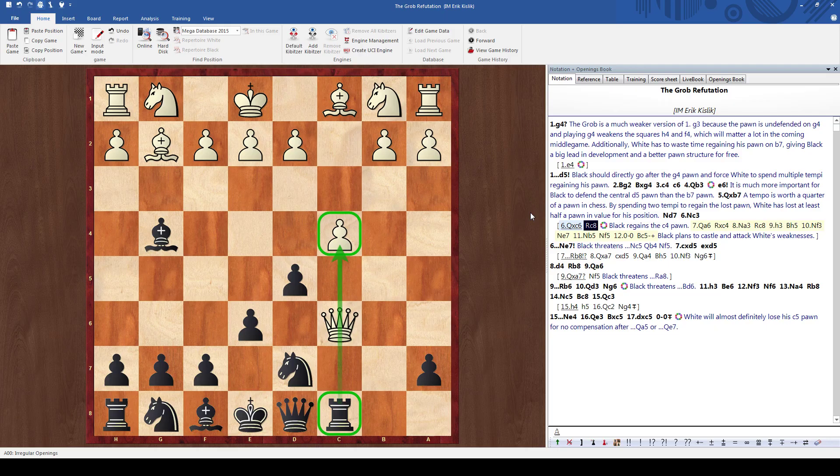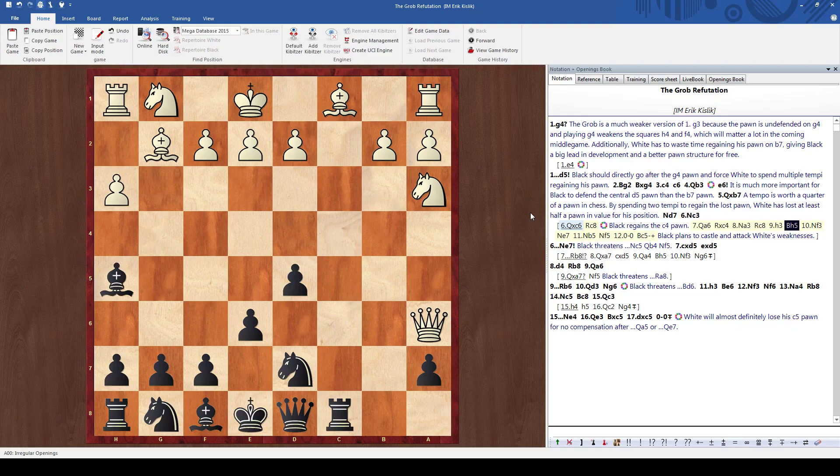White could go queen takes C6, but then we have rook C8 regaining the pawn on C4. For example, queen to A6, rook takes C4, knight A3, and I'll just retreat the rook to C8. If he attacks my bishop I'll just go back — knight F3, knight E7. Essentially my plan of development is to play knight F5 and then bishop C5. And black even has a hard time getting basic development completed.